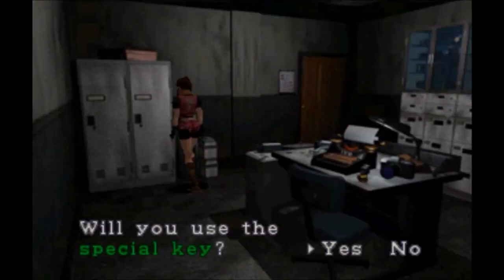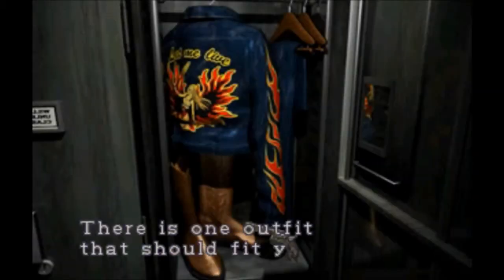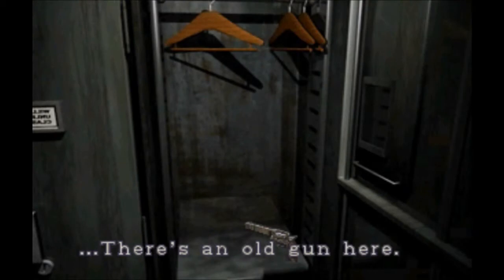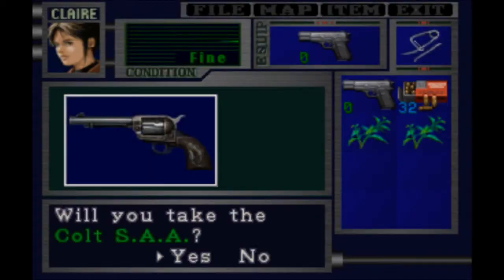It's in this locker. Will we use the special key? Yes, we will. We find ourselves — there's one outfit that should fit you. We will change our clothes, because I love this outfit. Just gotta wait a moment. Unlike Resident Evil 1, you have to complete the game in order to get your outfit. There's an old gun here — it is the Colt Single Action Army. Six rounds.